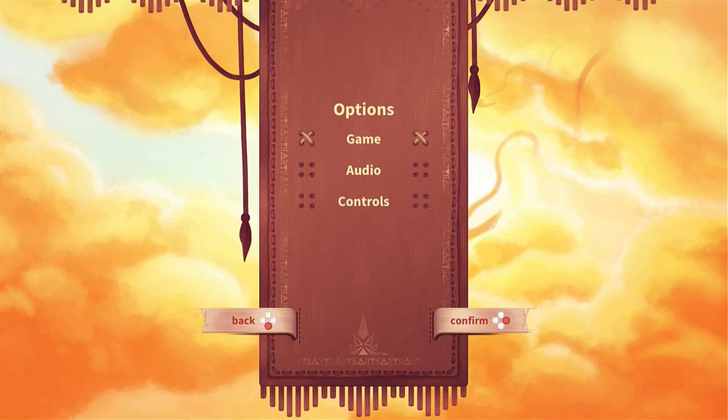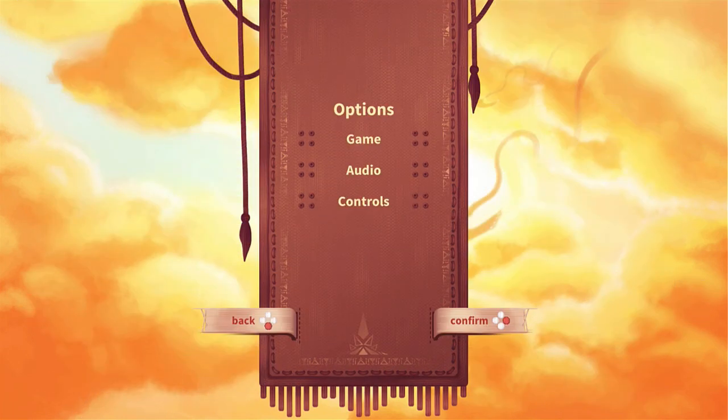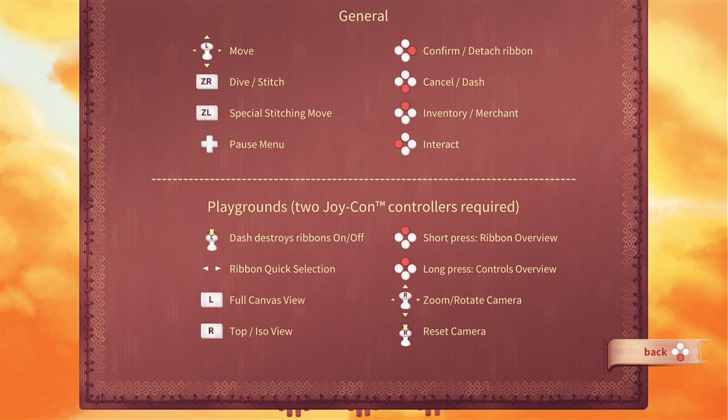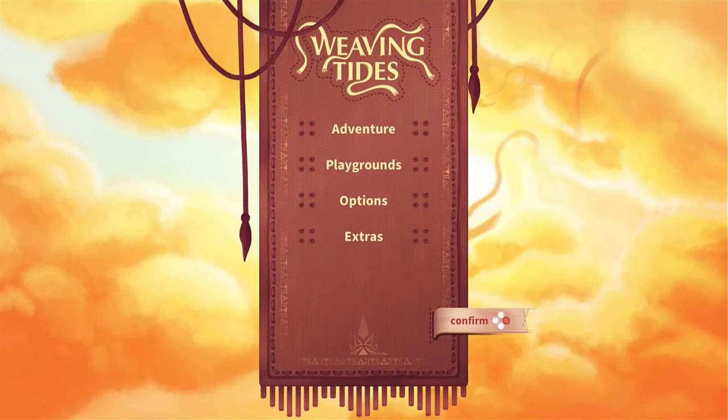Before we begin this game, we're going to go into Options and take a look at some stuff. Language: English, Rumble: Off. I do not put Rumble in most games. There's also Audio and Control settings. You can avoid the bottom section — that's Playgrounds, something different I have not tried yet. Just look at the General section: Moving, Confirming, Dashing — all basic stuff. We'll actually learn a little bit about this as we play the game. So let's go ahead and start.